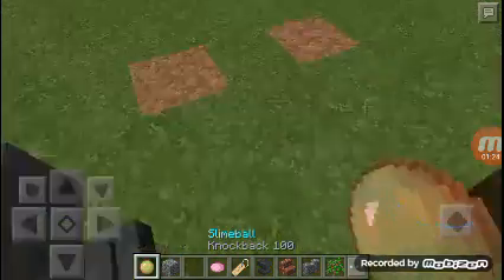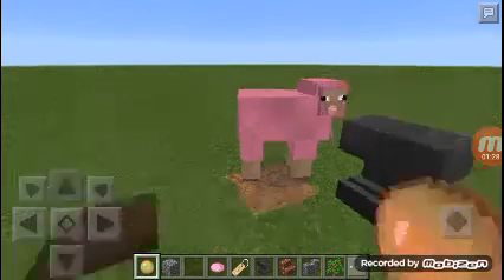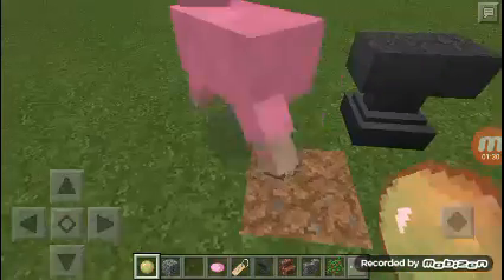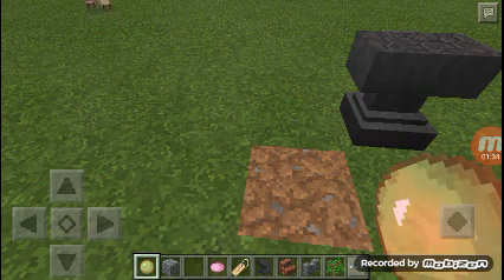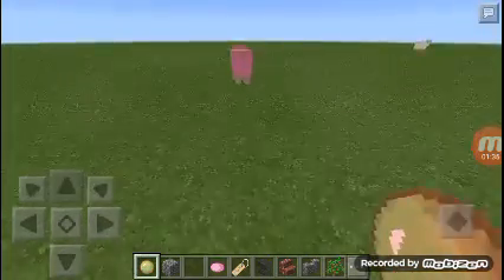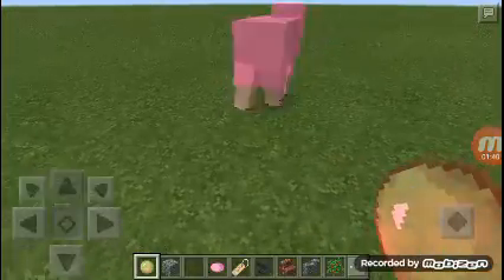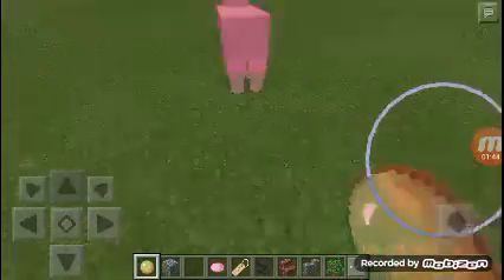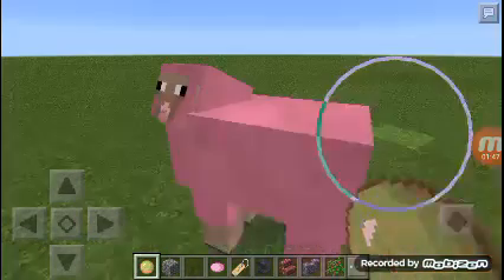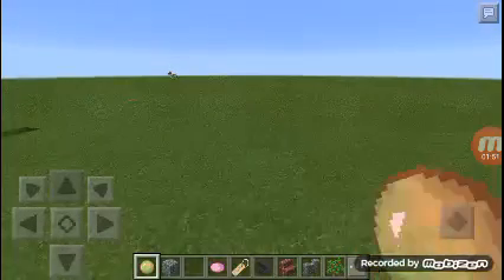Now this is the knockback slime ball — knockback 100. You know how to enchant this because I use the enchantator, the enchantment bomb. Use it to enchant this, and I will connect this sheep. Sorry, Mr. Pinkship. This thing is hard to find but you can actually make it your own.